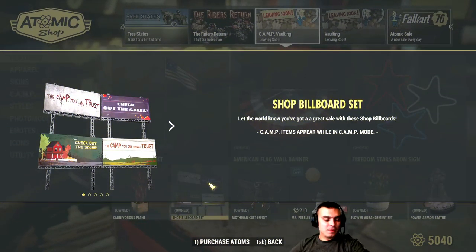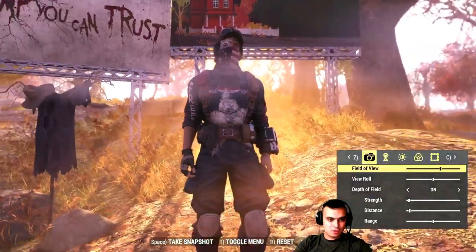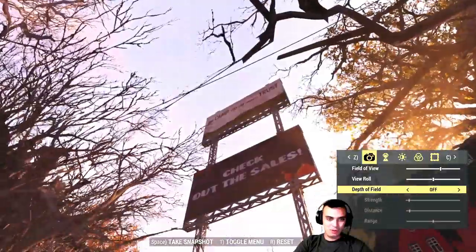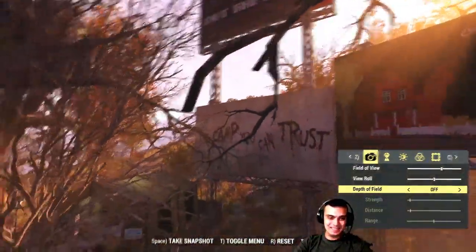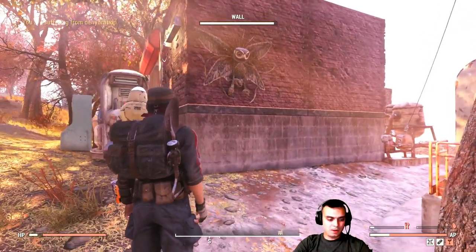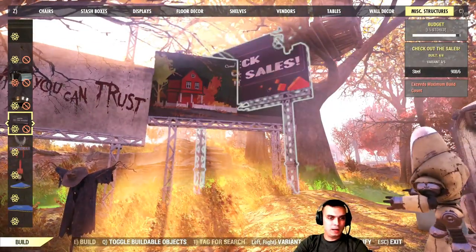Then we have the Shop Billboard Set — it's actually a good set of billboards. If you get the set you get all four of them. You can build them stacked three straight up; the fourth one is a bit tricky to place. The billboards are in Misc Structures, and the Mothman Effigy is up next — you can build it in the World Decor section.